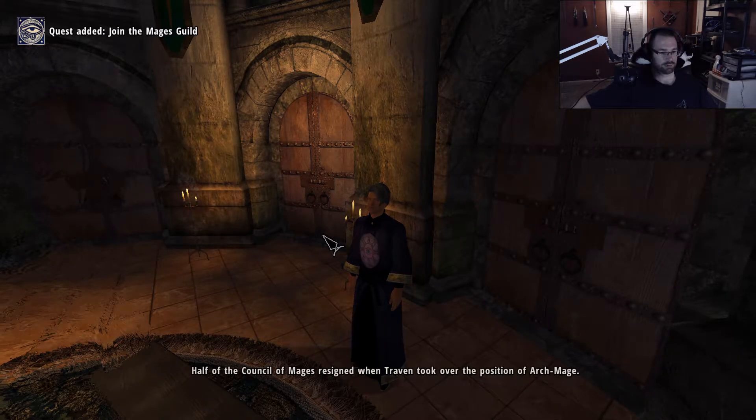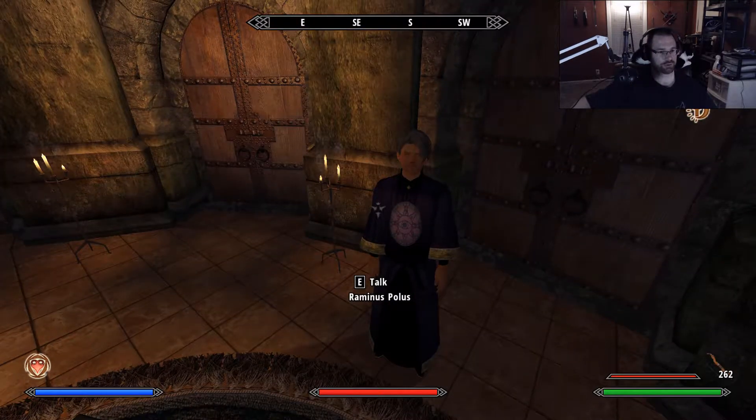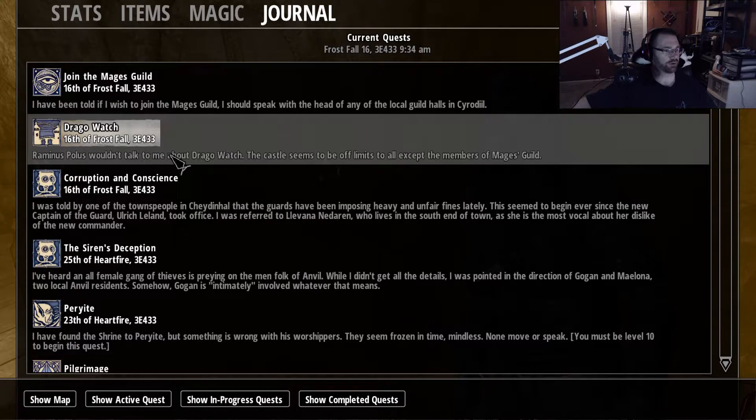Half of the council of mages resigned when Draven took over the position of Archmage. Let me guess, you're going to force me to join the Mages Guild. The castle seems to be off limits.